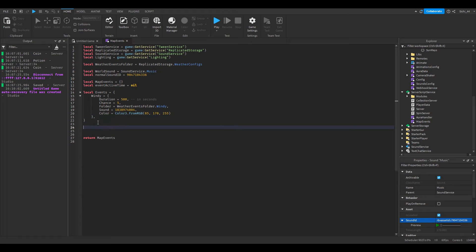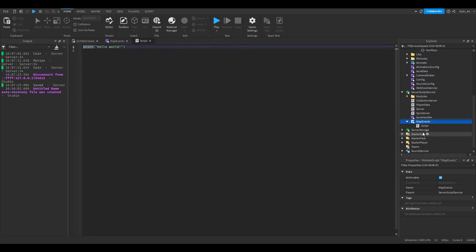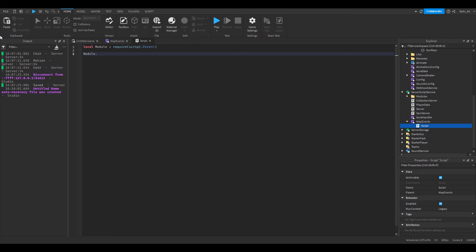Now we want a function that selects a random event. We'll add: function MapEvents.startEventSelection() — of course we can't start this by itself, so we'll add a server script inside MapEvents. In that server script: local module = require(script.Parent), then call module.startEventSelection().